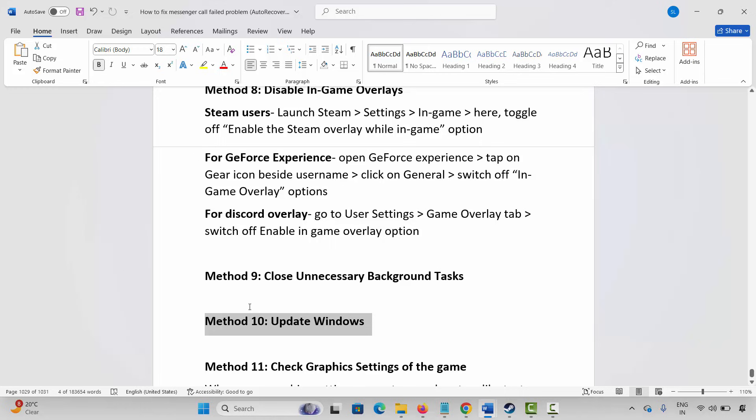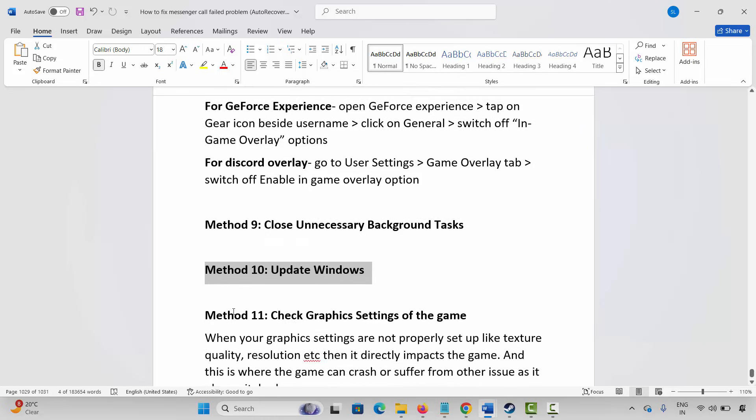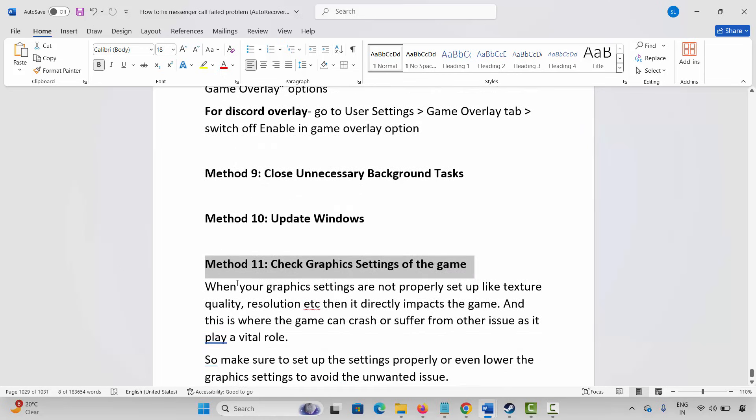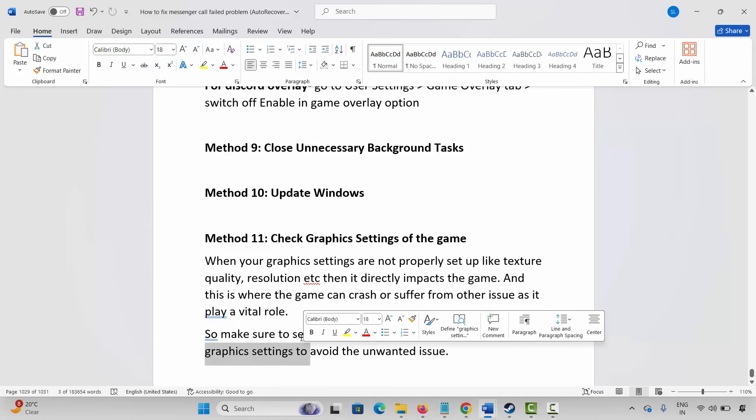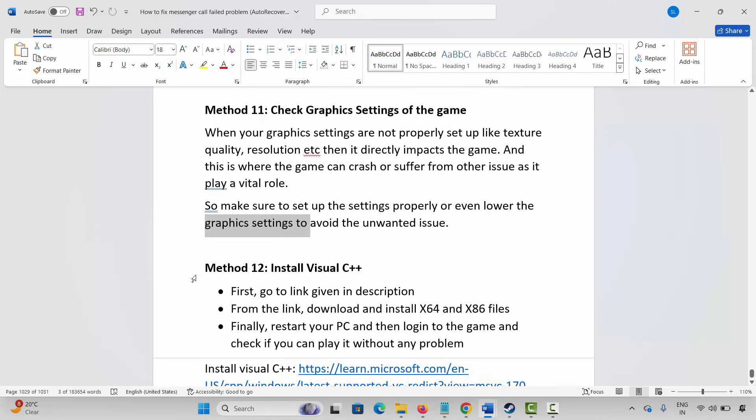The next step is to check the graphic settings of the game. When graphic settings such as texture quality and resolution are not properly set up, it directly impacts the game and can cause crashes or other issues. Make sure to set up the settings properly, and it is better to lower the graphic settings to avoid any unwanted issues.